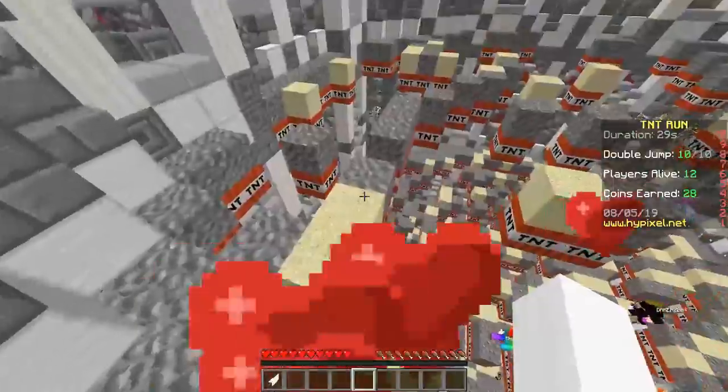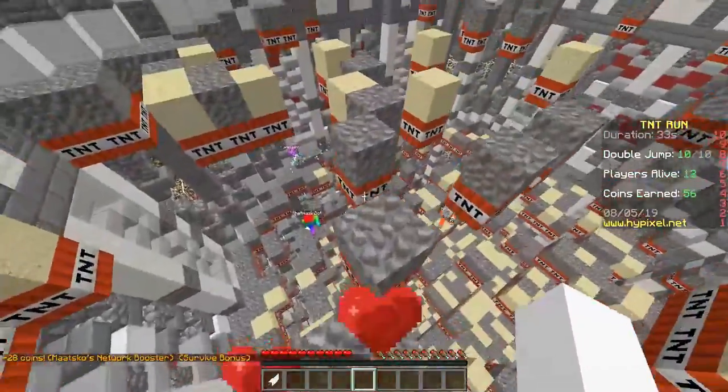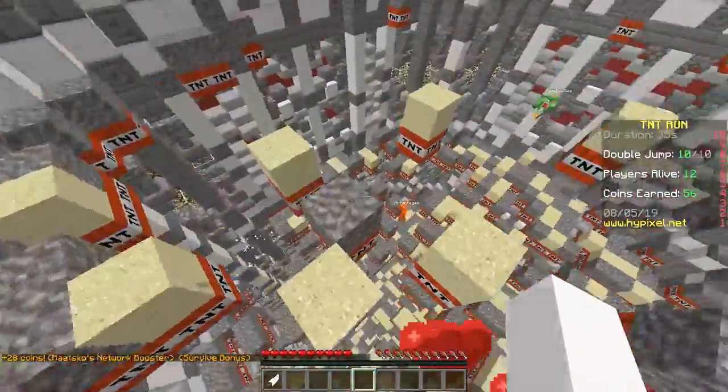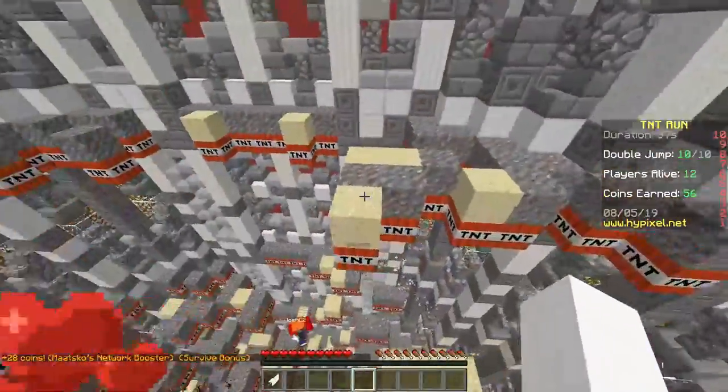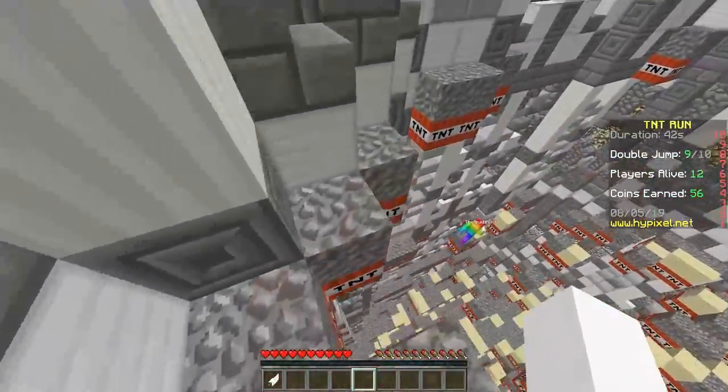Now I'm doing this just because no one's up here really — it's only me and this one guy. When there's no one up here on the first floor, you should just do this until there's no more blocks. See that guy fell. So yeah, this is gonna be open. Why did I use my double jump there? Whatever.